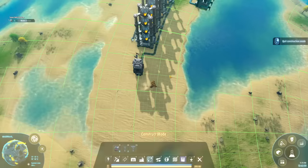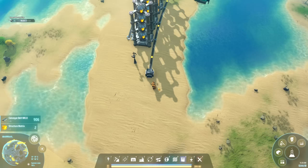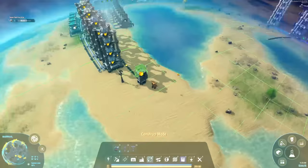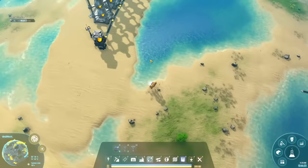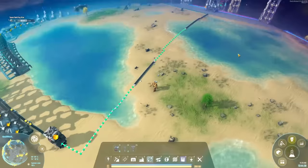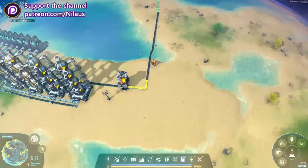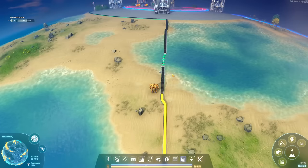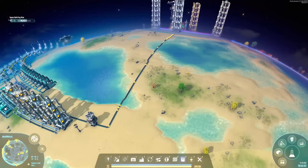Getting enough titanium in fast enough will be a challenge, so we'll need to hand-feed a little bit or use logistics once that's done. Let's just hand-feed 2,500 titanium to start. The rest will come in slowly, but it's easy to grab from other locations. We've got the first yellow science — yay! Let's drag it up to our belt and send it up to our planetary hub. It's working!